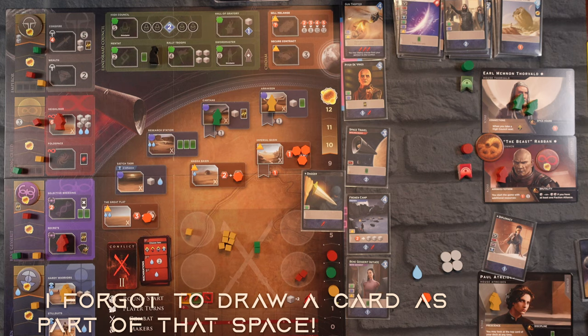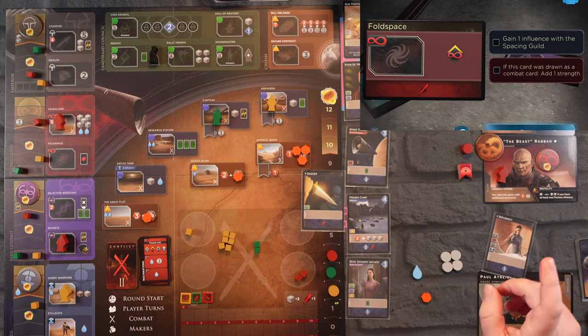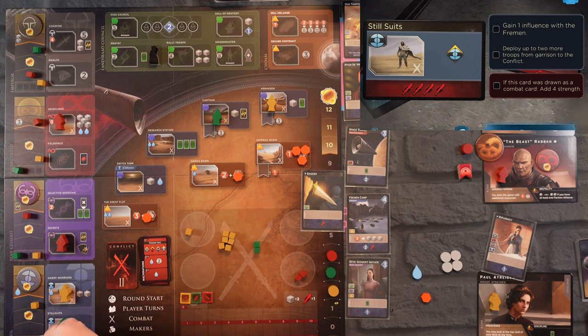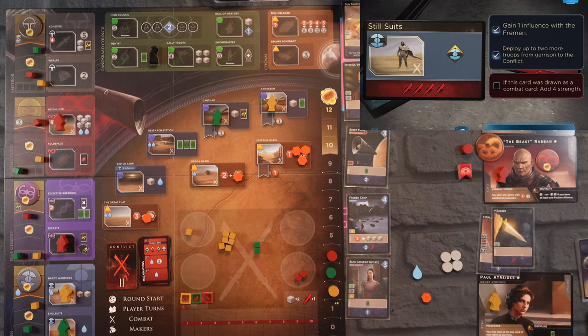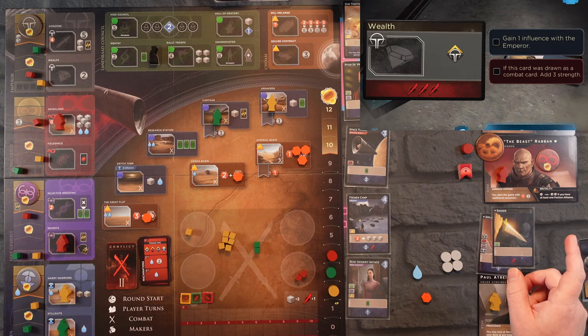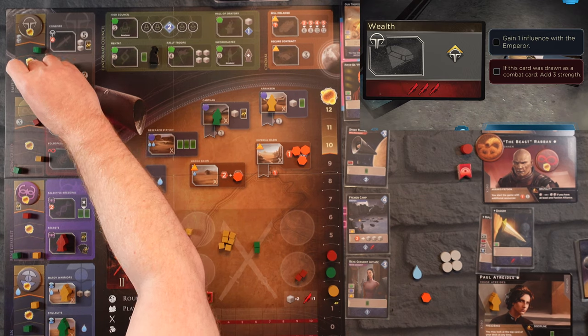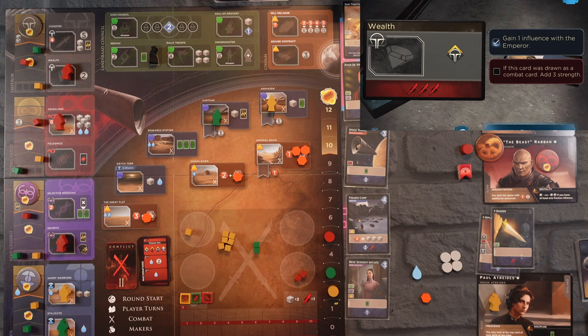The Earl's going to get his second turn and wants to go to Fold Space but he can't. Still Suits is open so he's going to go there, move up one on the Fremen track, gain one influence, and deploy up to two more troops from garrison — but he has none. Now the Beast is going to go up to Wealth, move up that track, gain one influence, and that gets him another victory point.